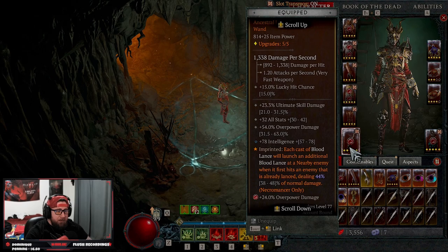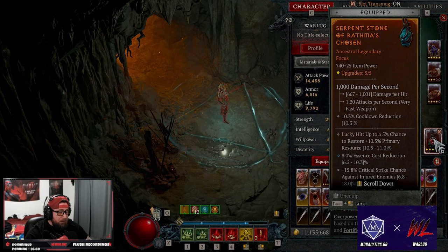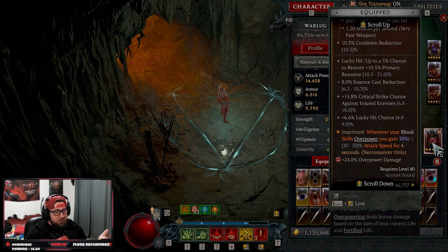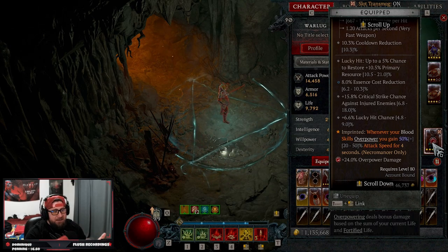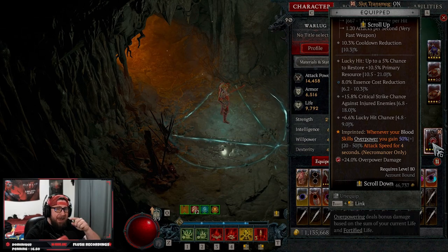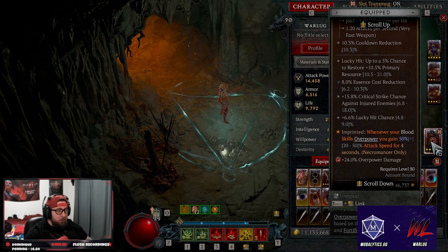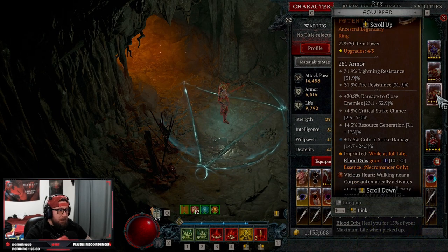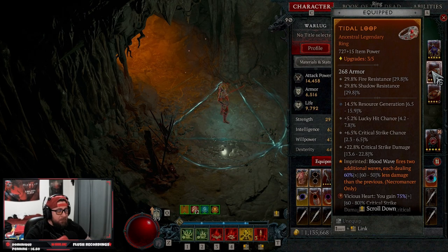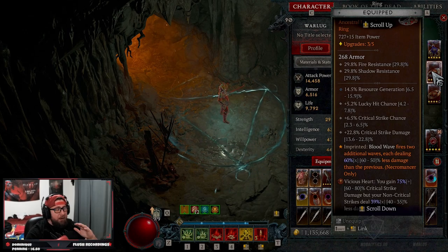On our weapon we're doing hungry blood — each cast will do an additional blood lance, which is really good. On our off-hand we have Rathma's chosen: whenever our blood skills overpower, we gain 50% attack speed for four seconds. We're always going to be overpowering — at minimum every sixth attack if not more — so having that 50% attack speed really helps. Potent blood gives us essence back when we consume blood orbs to keep it full.